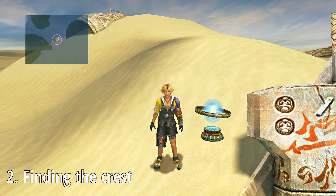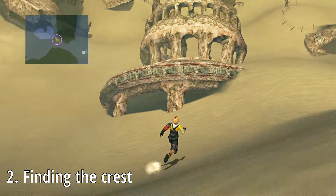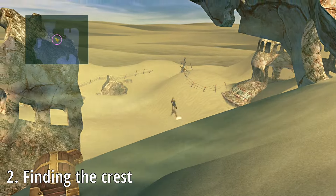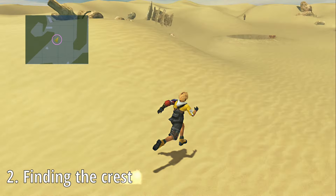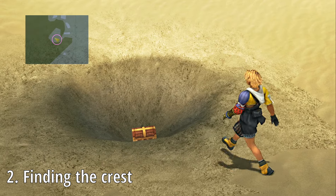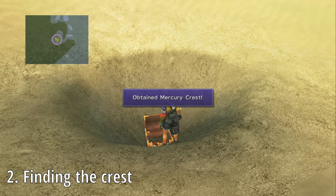The Mercury Crest is one of the two key items we need to upgrade the God Hand. It's located in the Sunubia Desert. Starting from the save sphere on the Central Desert map as a reference point, we'll be traveling to the Western map. I'd highly recommend picking up some No Encounters equipment to avoid fiend battles. Once we get here, head over to the sandpit and open the chest at the bottom to gain the Mercury Crest.